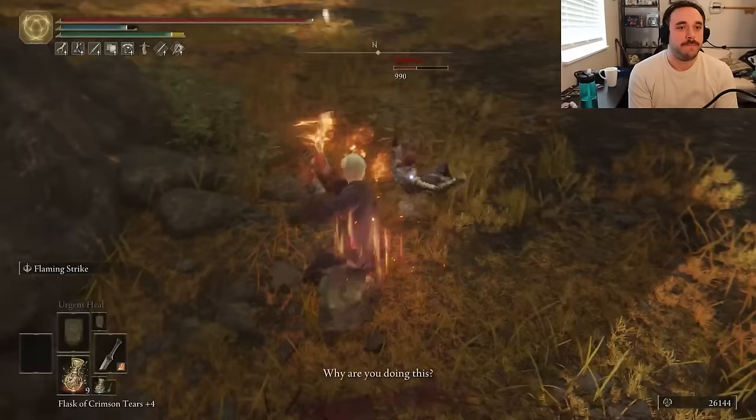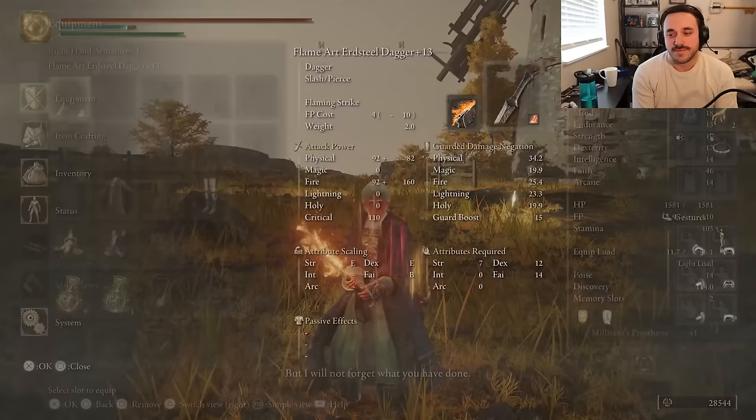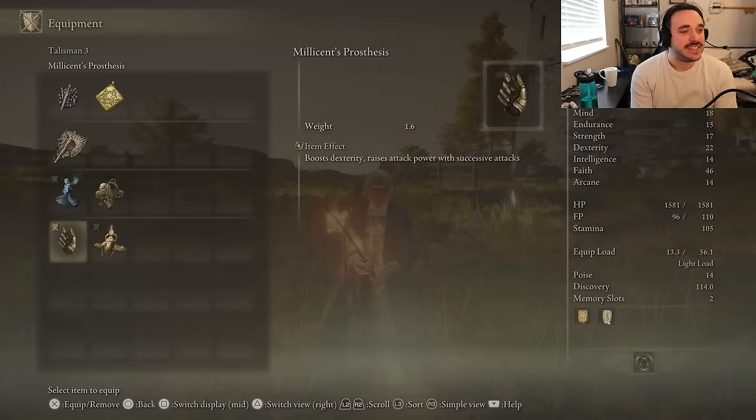Fast weapon, go fast. Yes, I do know it stacks with the Winged Sword Insignia, but Blue Dancer is still around a 13% boost at this weight to all attacks — Winged Sword could only give us up to 10%. We have three Talisman slots, one of which I'm keeping Golden Scarab in, so we have two, which means no room for Winged Sword.